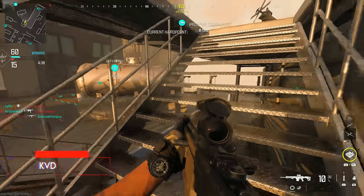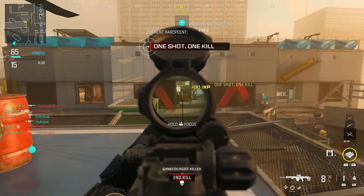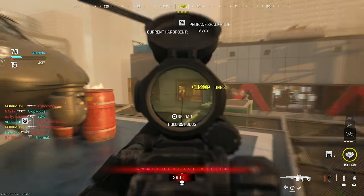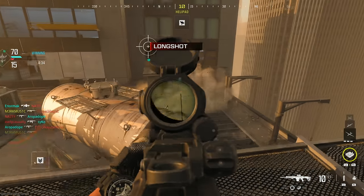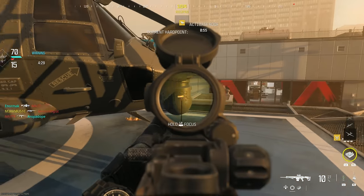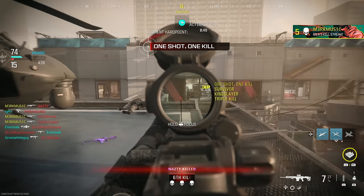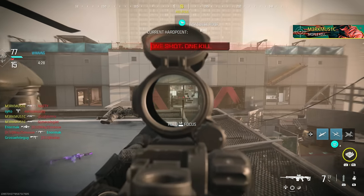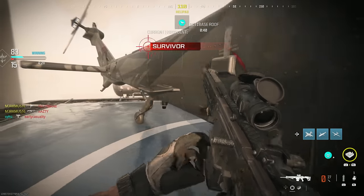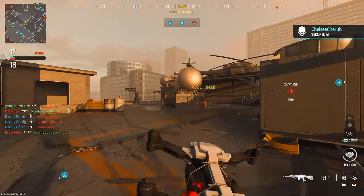Now we're moving on to the marksman rifles. I'm not the biggest fan — Modern Warfare 2 had the SPR and the SAB, which were basically what a lot of people used as sniper rifles, and now we have actual semi-auto marksman rifles that aren't all that fun to use. You have to use them for camo grinding at least. I was able to get a quad feed playing some hardcore on High-Rise — situationally one of those maps where you can sit back and pull off a quad feed.